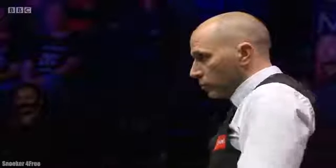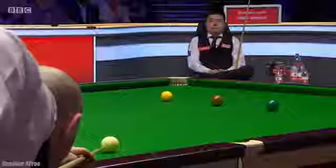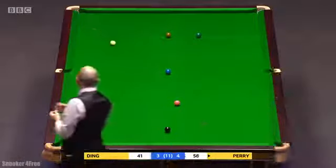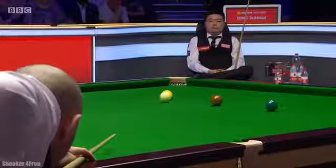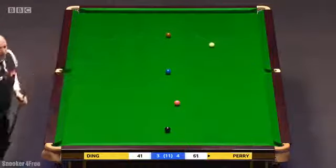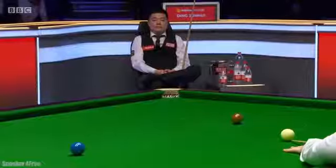This is a test of cueing. Got enough angle to go off two cushions. Cued that like a dream. 58. Well, he really is punishing Ding Junhui because he was in control of this frame, rolled the blue in and left himself short, but just a little bit careless with the position outside of it, and it's cost him.